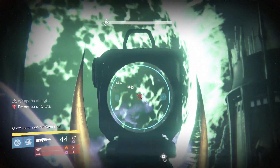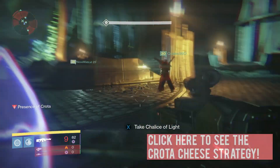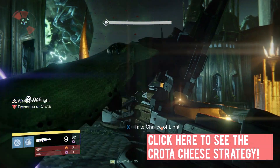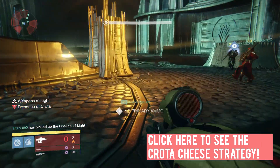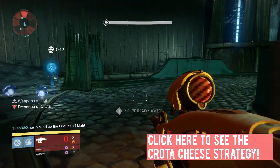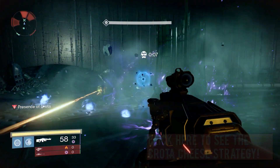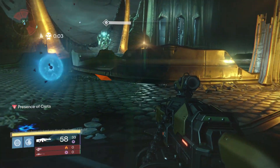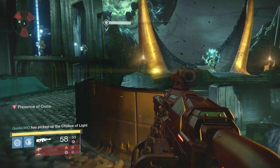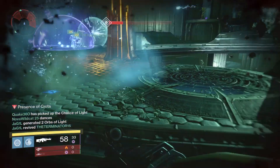It should be noted that as of the recording of this video, there is a cheese method for this fight that allows you to bypass the Chalice entirely by removing the Presence of Crota debuff, thus allowing everyone on your team to regenerate health at all times. Click the annotation on the side of the screen or check the link in the video description if you're on a mobile device. The reason you don't see us doing that here is because unlike the bridge encounter, this trick won't completely change the strategy for the fight — it will just remove the element of health management and make everything a bit more manageable. I definitely recommend it.